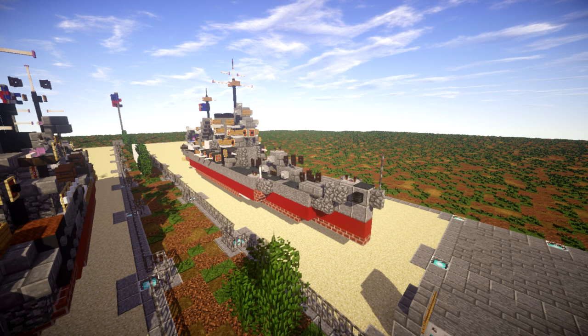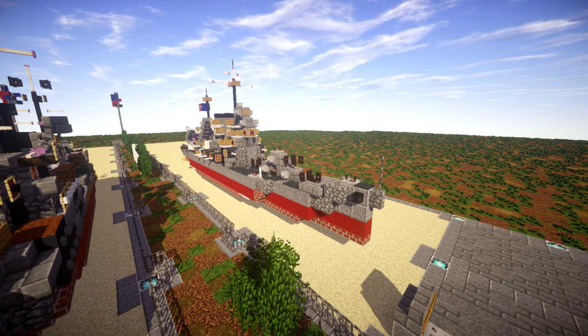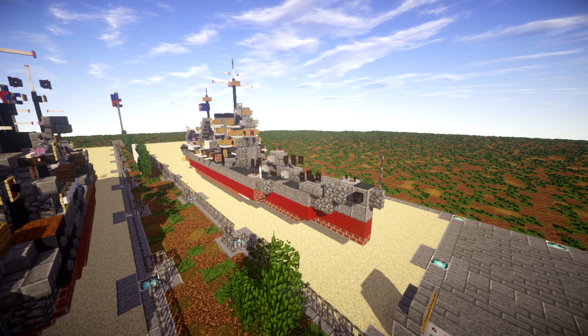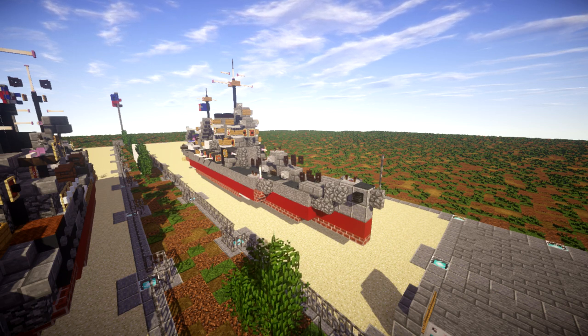It has a vibe of the early interwar cruisers, but also has a look that makes them appear modern in terms of World War II — how the designs shifted a bit. It's also one of the only US cruisers that ever had the triple turret setup. It kind of reminds me of when we did a Japanese cruiser that had a very similar setup as well.